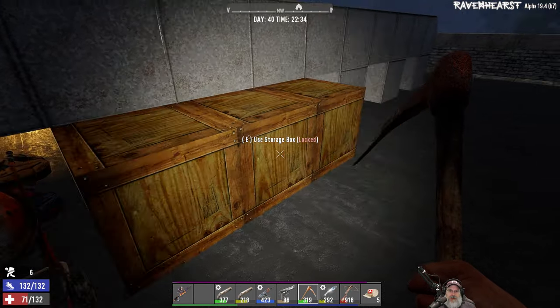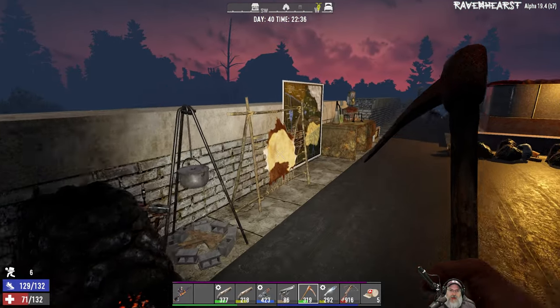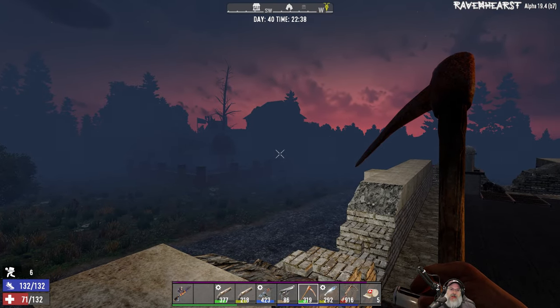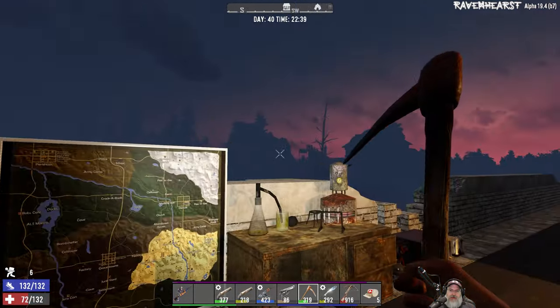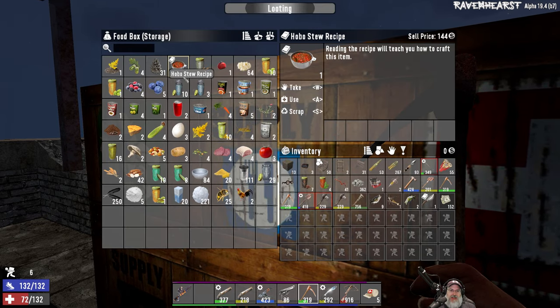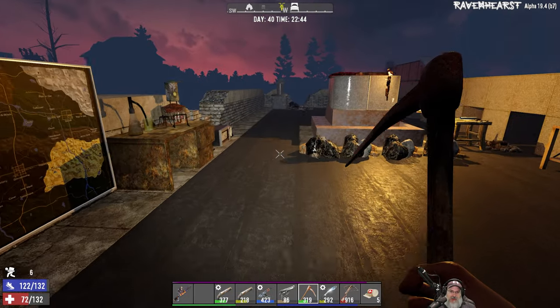I've got gobs of stone and gobs of clay in here, and this is just over full. When I redid the quest house over there and reset the place, I never went in the second time to loot the kitchen. So I was in there doing that as I was getting it ready for a horde base, and look what I found — a hobo stew recipe! I wanted to wait and show that to you guys on camera. Now I can actually make hobo stew, which is going to be really helpful food-wise, especially once we get that garden going.